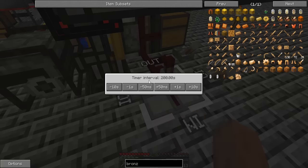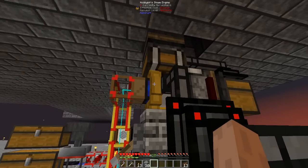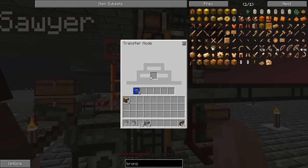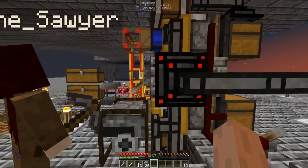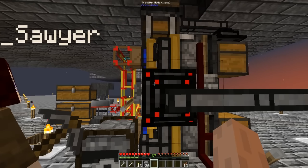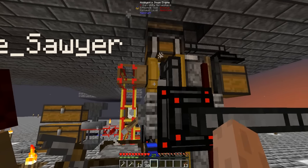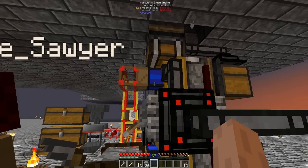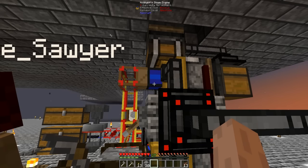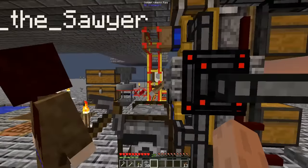What happens, maybe in about 30 seconds or so, is the block breakers are going to break the hobbyist steam engine. They're going to cycle it back into the block placer. And then this transfer node is actually going to pick up the buckets so that they can be sent to be refilled with lava and put back into our system. Very, very inefficient — this probably only generates about 10 or 12 RF on average. So it's a very inefficient system, but it's completely autonomous. It doesn't take any of our coal, or our trees or our wood supply or anything like that. So I think that's kind of cool.